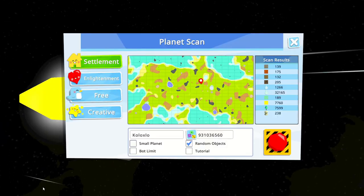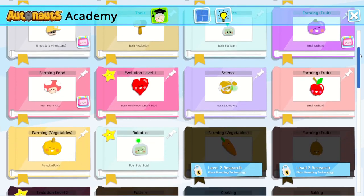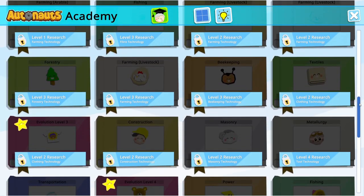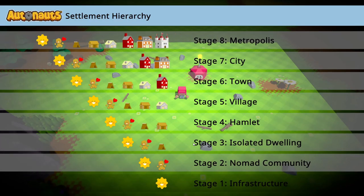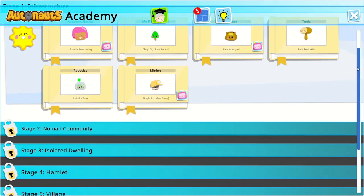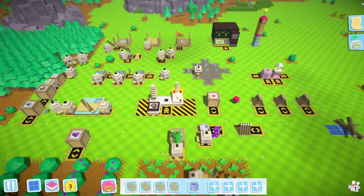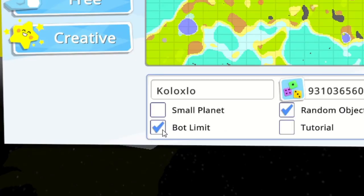The biggest addition is a whole new mode called Settlement. There's so much to do in Autonauts that it's sometimes too easy to end up a tad confused and dispirited. Thank Denki then for this whizo new remix of the game which provides a much more organised and casual way to play. You can even take on the challenge of building a metropolis using no more than 300 bots.